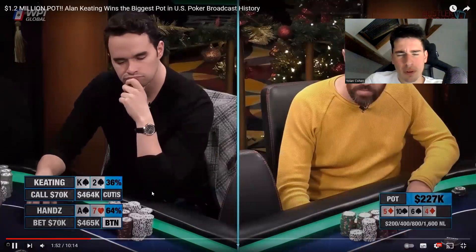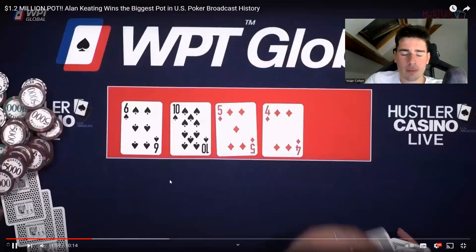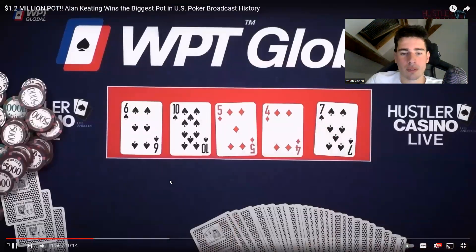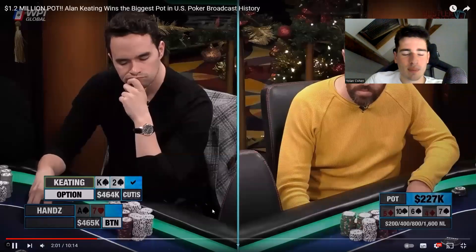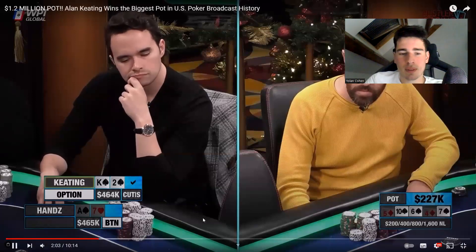Keating decided to call. I think he played it well for the moment — there are absolutely zero mistakes. Now it's going to be a second flush against a blocker flush, I would say. So we'll see what the action is on the river.